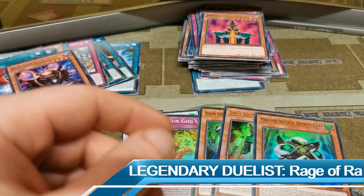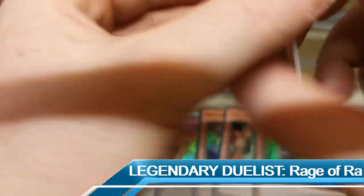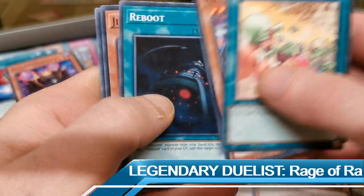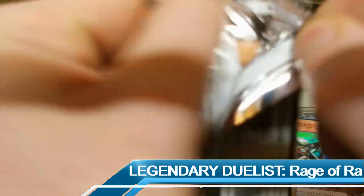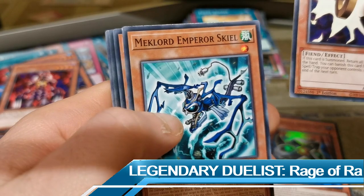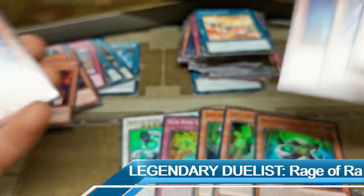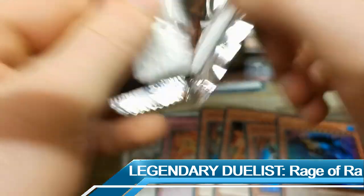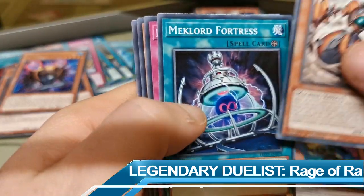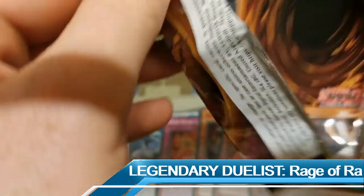Starting the other side of the box — about 18 packs left to see if we can grab this amazing ghost rare. We've seen most of the commons now so I'm going to try and speed things up a little. We have a Guardian Slime — not bad! That's our third ultra rare. We've got just as many ultras as supers so far. I want that ghost rare though. I haven't pulled a ghost rare from a pack in so long — let me know in the comments, have you guys ever packed a ghost rare card? If you have, when was the last time?